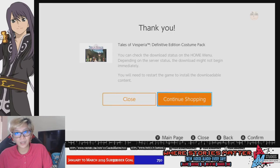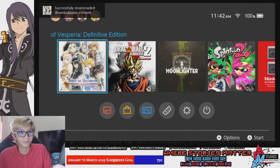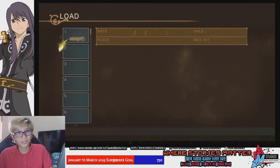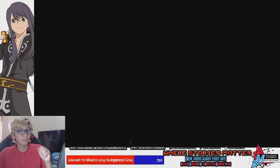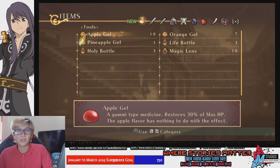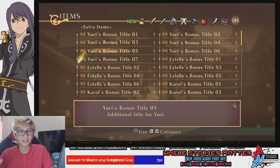Now once these are installed, you don't automatically get the items that the DLC provides. What you actually have to do is go into the game. We're just going to continue from where I ended that first episode recording. So you just load the game or load your save file if you've already started, and just head to your items menu. You can actually find all the DLC items there.